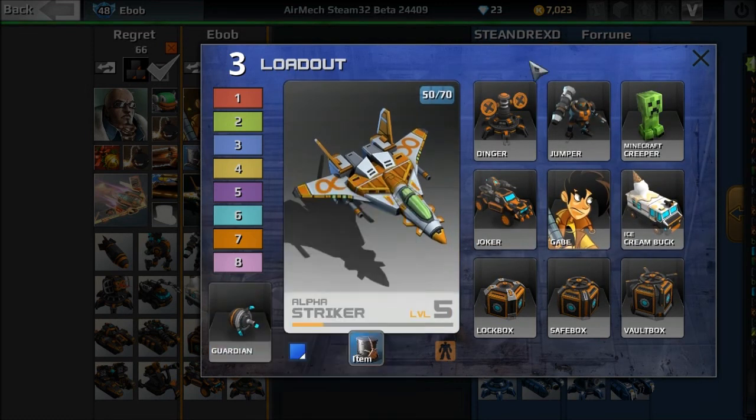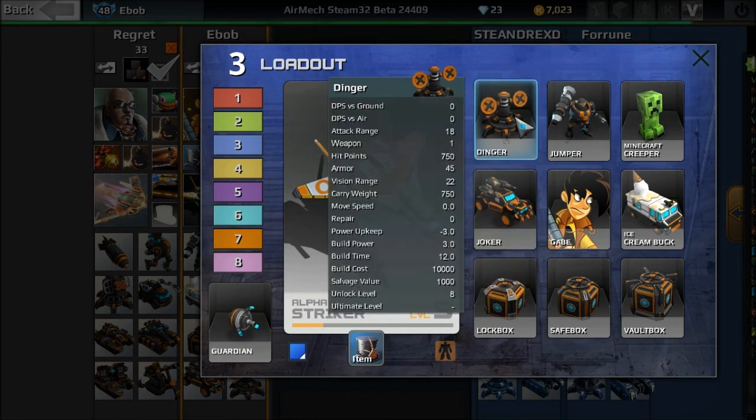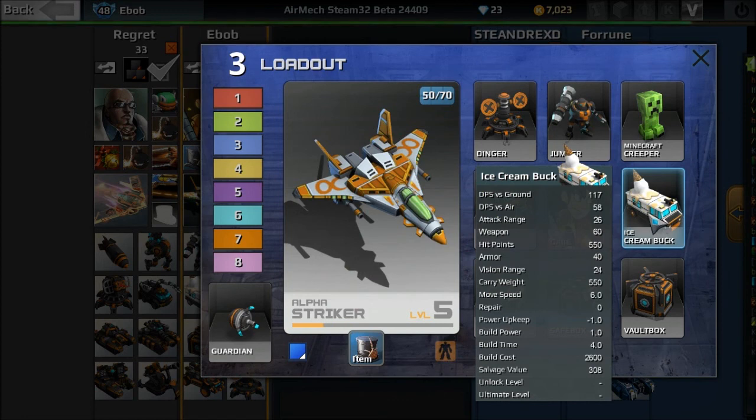You've got Blaster Guardians to put out extra damage. Jumper is a very effective infantry in all situations. You've got the Dinger — when you place it, all your units deal a million billion more damage every single shot. The Joker, which is the best infantry in the game. Ice Cream Buck, which is a reskin of my favorite unit, the Bucky. It's glorious.